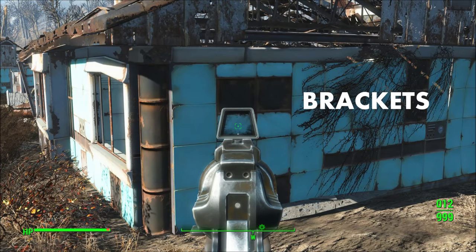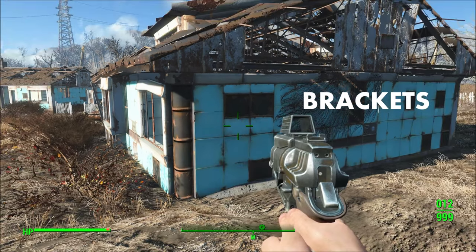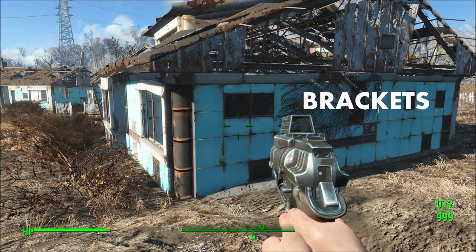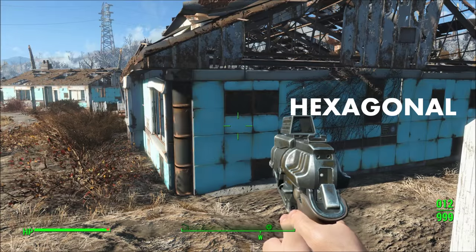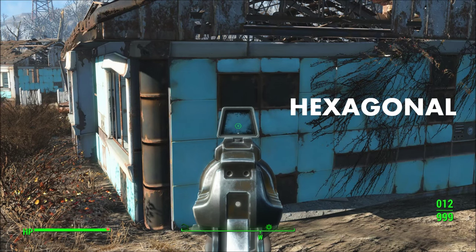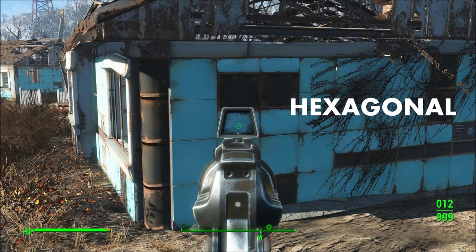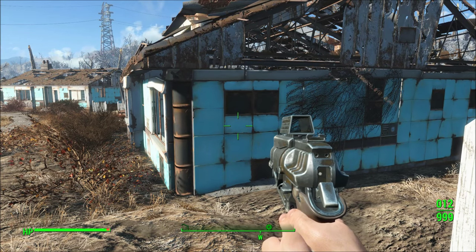There were also two unique weapon sight crosshair patterns cut from the final game: hexagonal sights and bracket sights. Between the two, I prefer the hexagonal sight patterns. If you'd like to use these cut weapons and customizations on the PC version, I highly recommend downloading the Cut Weapons Restored mod by Frogs345 on the Fallout 4 Nexus. Links will be in the description.